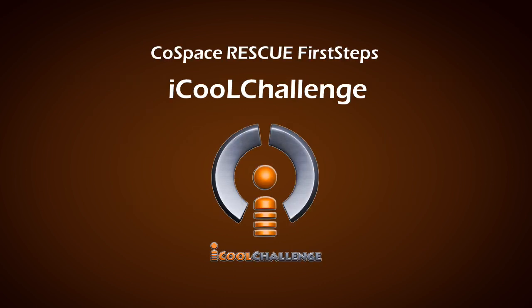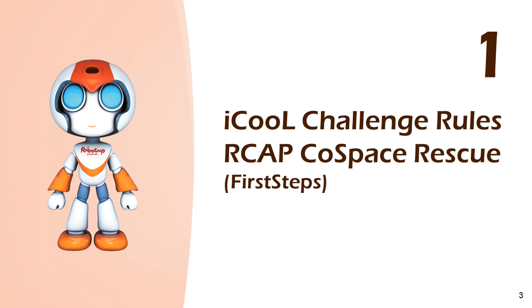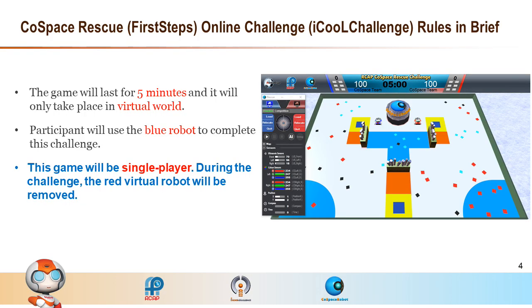In the Cold Space Rescue First Steps Online Challenge, participants have to develop and program appropriate strategies for a virtual autonomous robot to navigate and collect objects in a virtual world. The game will last for 5 minutes. The blue robot will be used to complete this challenge. The red robot will be removed.